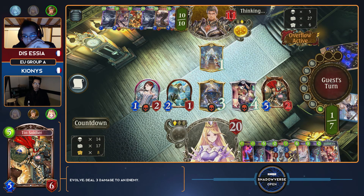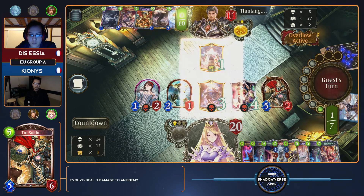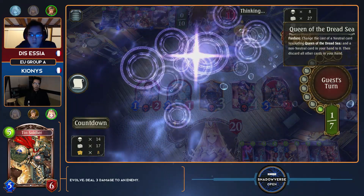Pokerverse is a term Japanese players use to refer to when, especially in control mirrors, both players are holding nine cards and neither of them wants to commit anything, because the first person to commit something gets it answered. I think you hold such a huge threat over your opponent if they know they have to play around this huge interval of about 16 burst damage, or a huge tempo swing like we saw earlier with Zeus and Genesis Dragon.